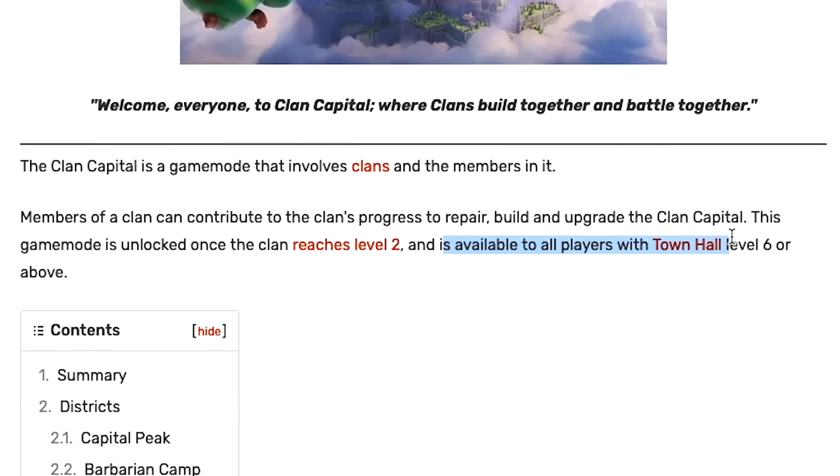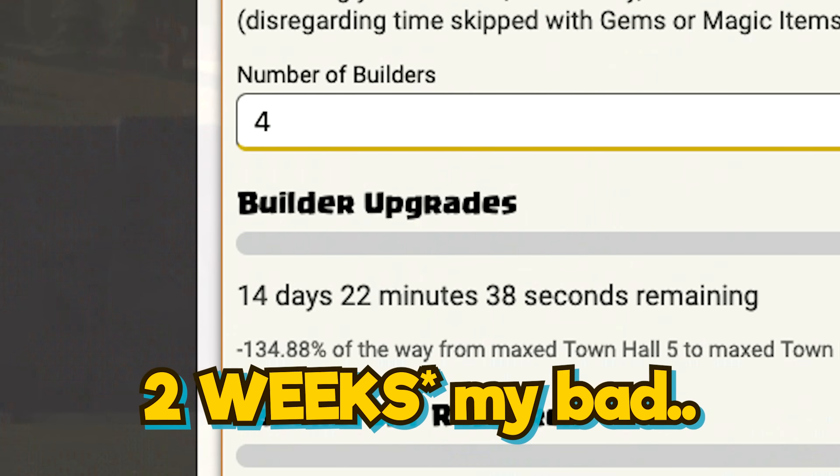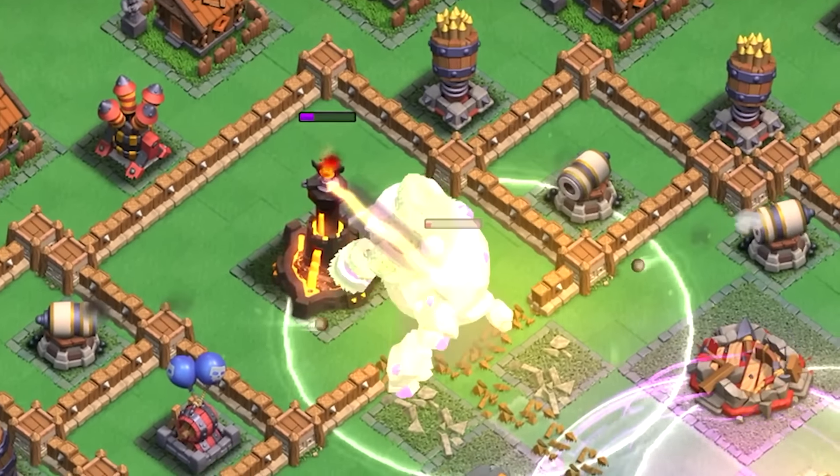Making a second account and rushing it to Town Hall 6 these days should take only about one week or even less. So it's really easy to double the amount you can contribute to clan capital, which in the end hopefully helps you unlock the big rocky rock.